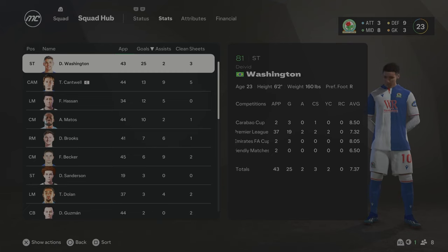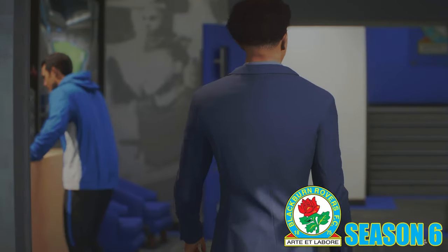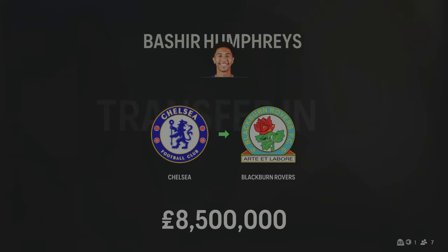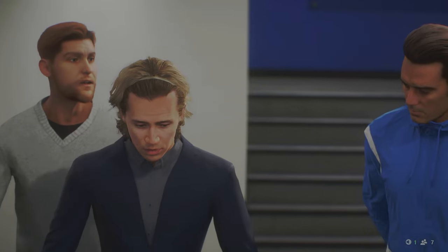It's Season 6 and we've made a new centre-back signing. Bashir Humphries has joined from Chelsea for £8.5 million. He's going to replace Atkinson, who is now aged 30 — four years younger, 77 overall. £8.5 million spent; he was on the transfer list and I thought I'd go out and get him for the left centre-back role.